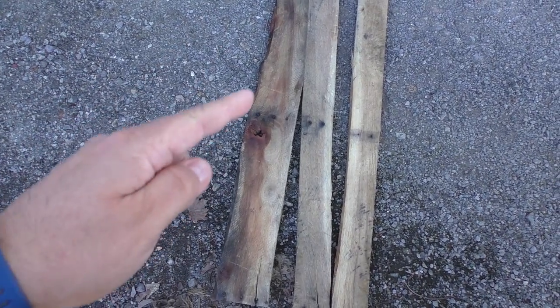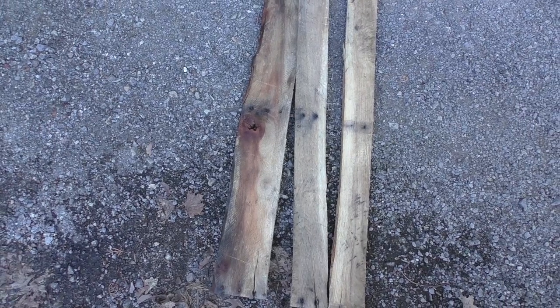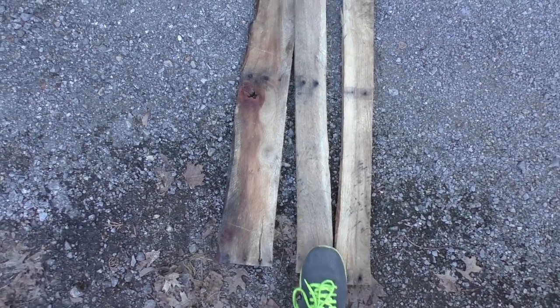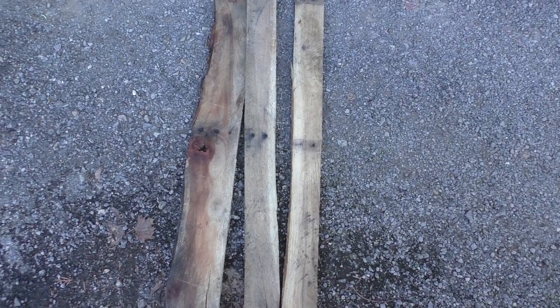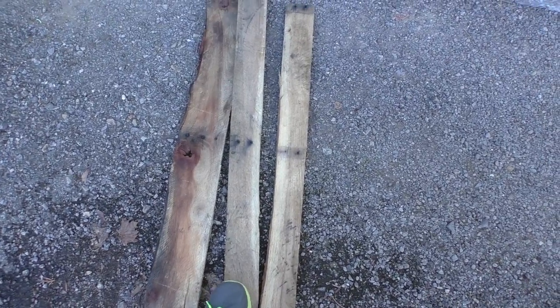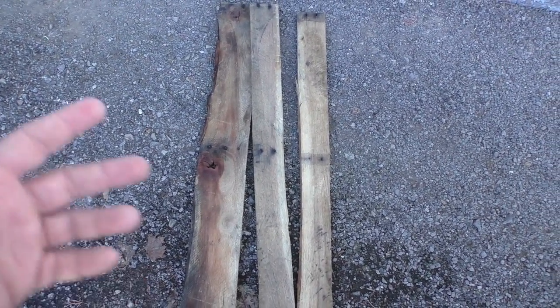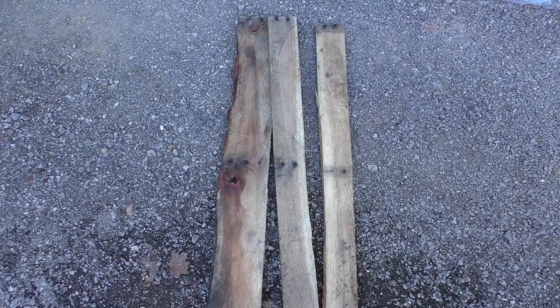I'm going to cut one of these at an angle pointing the direction you're meant to go. I think I'm going to use these smaller boards and save this bigger board for something more like an orc village sign, and use these for more of the established human settlements because these boards look a lot nicer. From there it's just a matter of painting the name of the town on there, but I'm going to cut these first.